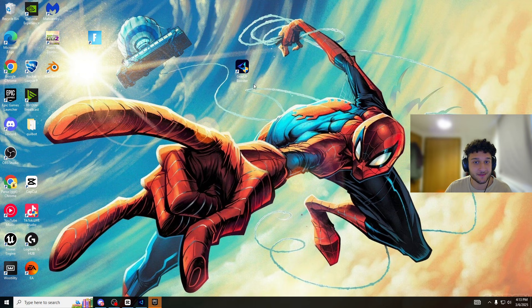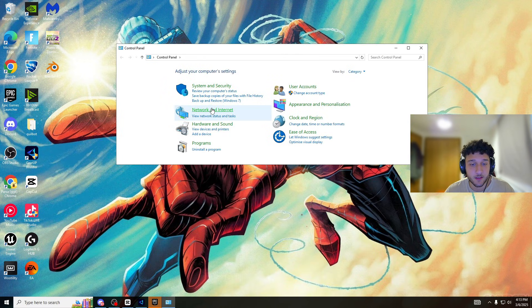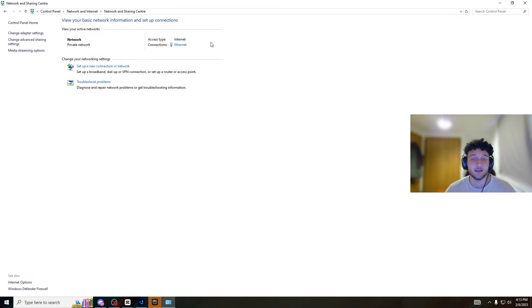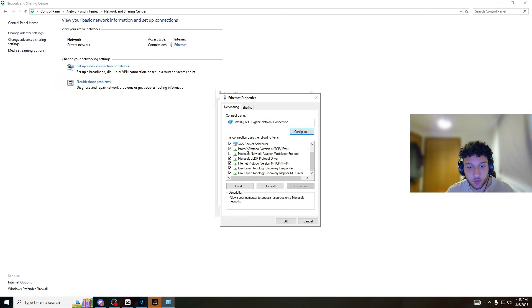I'm also going to show you one more PC tweak for your Wi-Fi. Head over to the search bar, search Control Panel, then go to Network and Internet, then Network and Sharing Center. Under Connections, click on Ethernet — or your Wi-Fi network name if you're wireless. Click Properties. You'll see many boxes — one of mine, Microsoft Network Adapter Multiplexer Protocol, is not ticked. You can turn this off, press Apply and OK, and your Wi-Fi will cut out for about 10 to 20 seconds — that's completely fine.